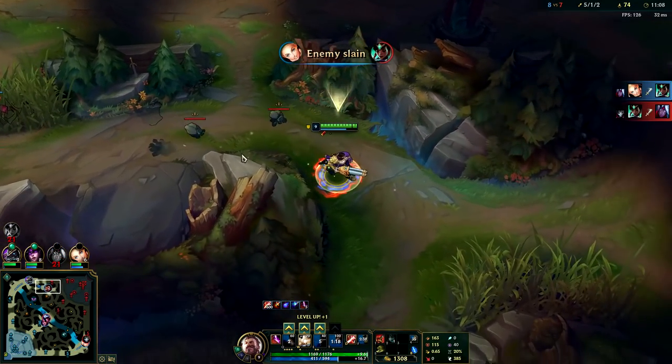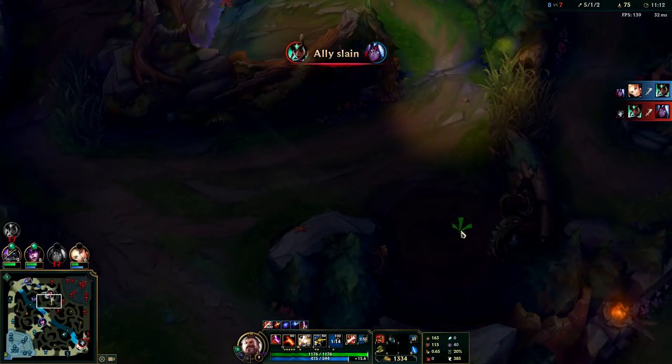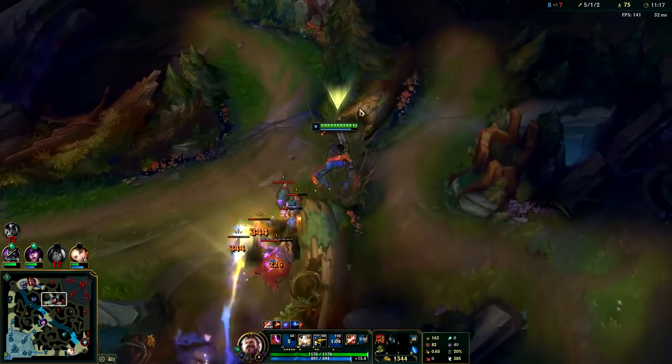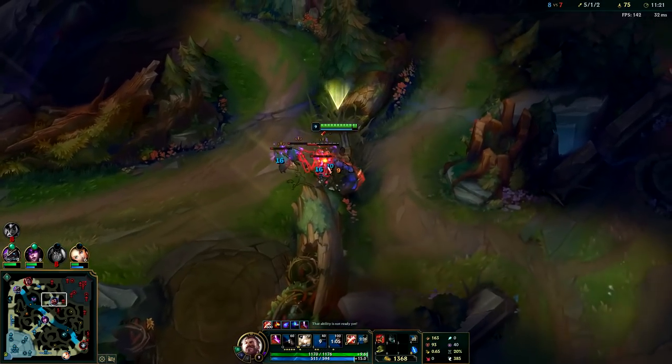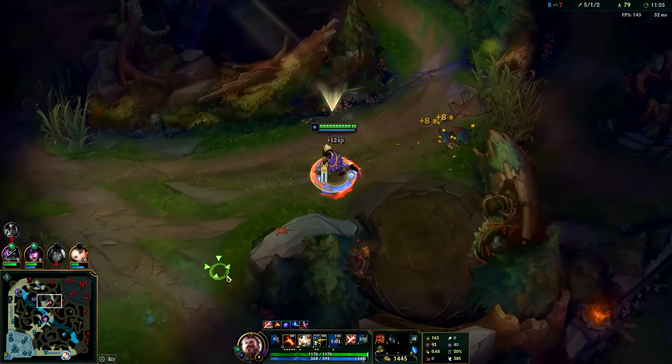Junglers in low-mid elo — whenever you're on their camp they don't want to let it go. It's like once a dog has a bone, even if a grizzly bear is pulling it away it won't let go. That's what it turns into — it's just too personal when a jungler's taking your camps.